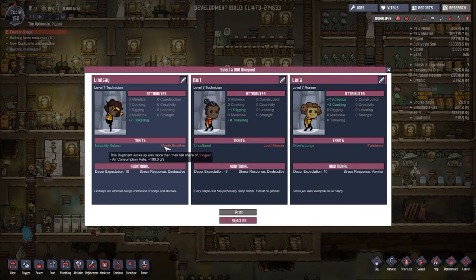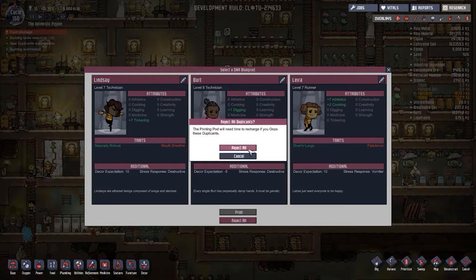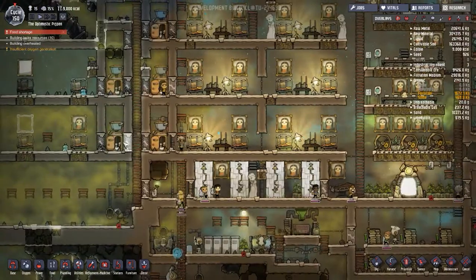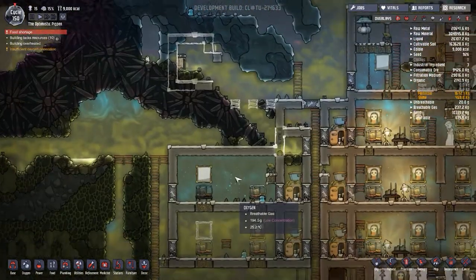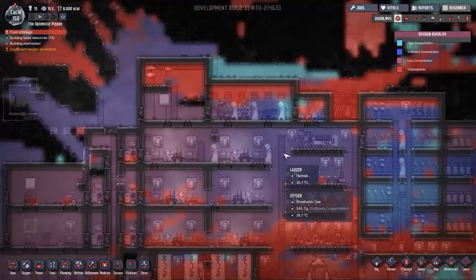Naturally robust mouth breather. I'm not sure about the mouth breather - we seem to be having a few problems with oxygen. We've got a loud sleeper, uncultured, tinkering. None of these particularly scream out to me. We're going to reject them. We do have room for one more and at some point we will definitely take them on, but that was not the person right now.